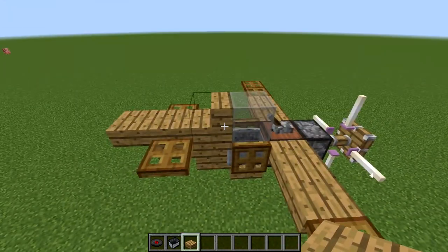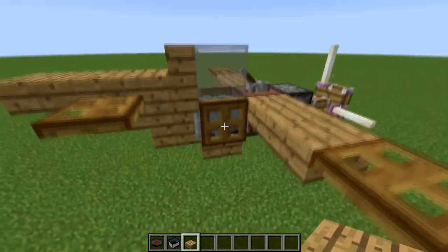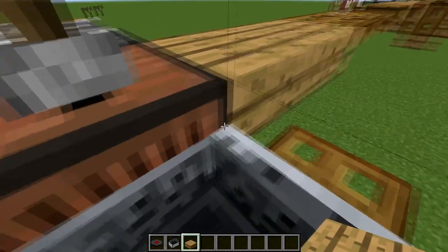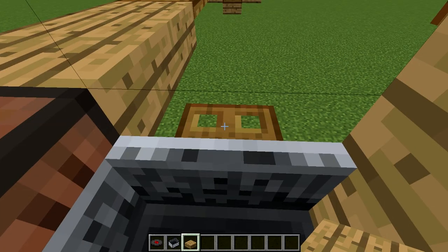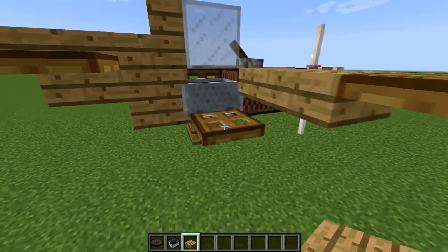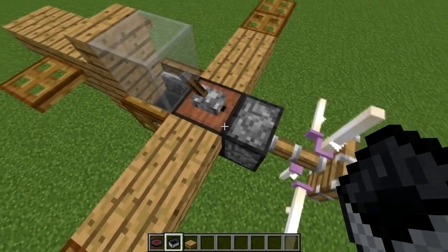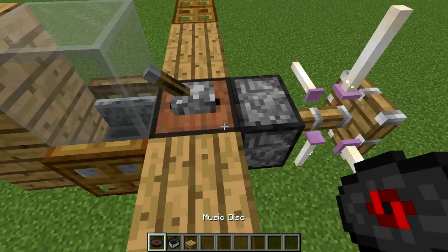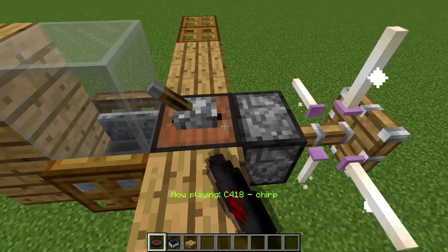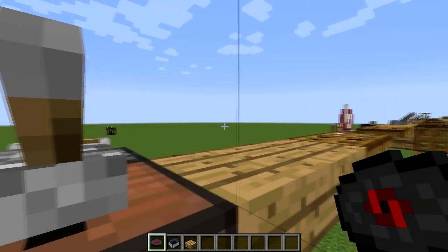You can put stairs here and glass so it looks like it's an enclosed cabin. You can get in this and it won't hurt you even in survival — the only bad thing is you can't close that. But you can get out without any problems. My favorite thing is if you add a jukebox right here behind the piston, you can add your favorite music to fly to, like Chirp — and go for a fly.